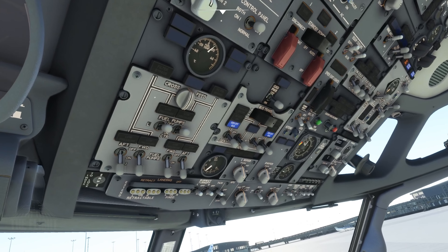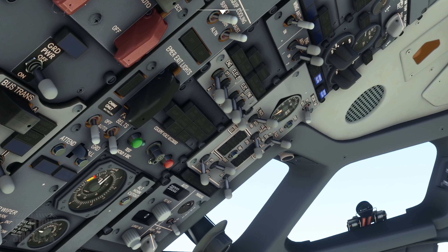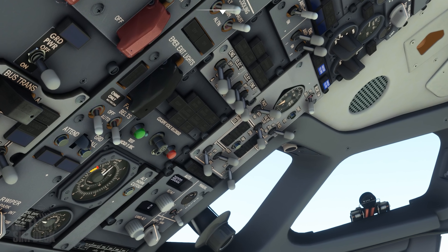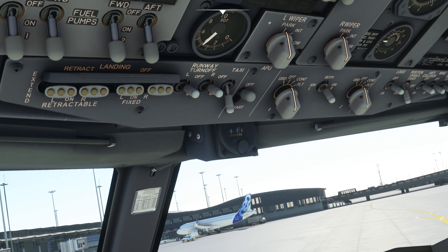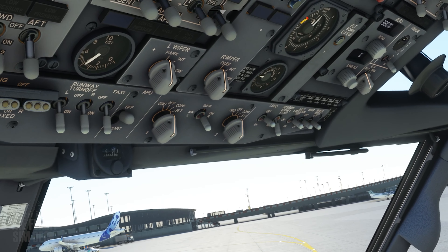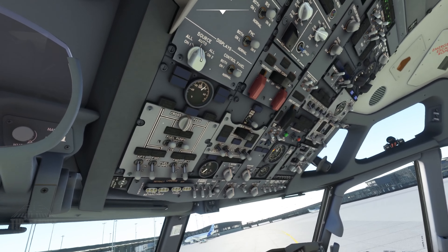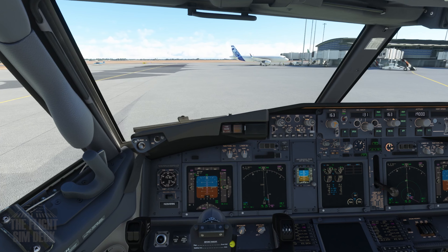All right, parking brake. Get over to the main generators and we'll get the APU bleed off. Isolation valve up to auto and the packs back on. Now we don't want to start the APU — we want to turn it off. The runway turnoff lights, taxi light on, engine start switch to continuous, anti-collision light — and with all that we are ready to roll, baby. Logo light too. It looks good. All right.